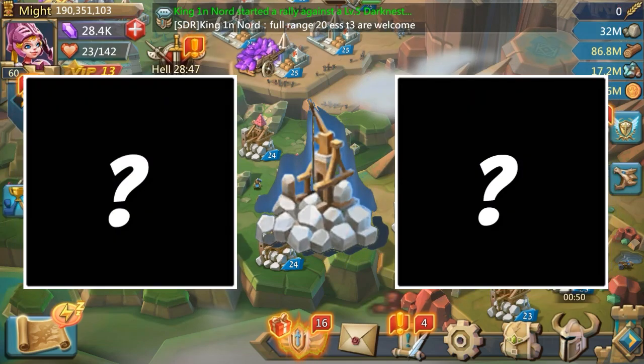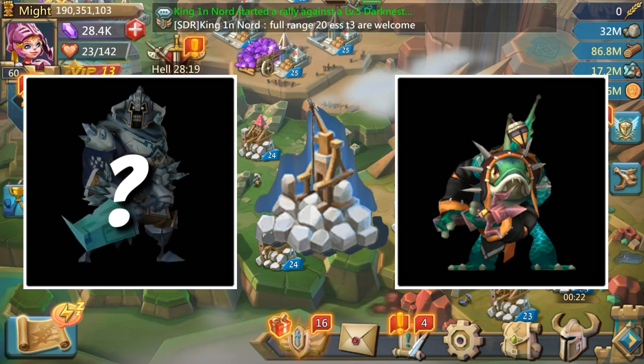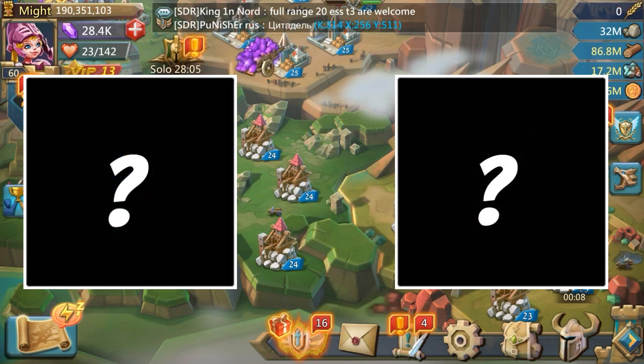Starting with Stone: you need C-Squire — level him up to gold ASAP. The second hero for stone is Death Knight. He gives you 150% stone production, and between the two of them you get 300%. So those are the two heroes you need to focus on if you want to do Stone.